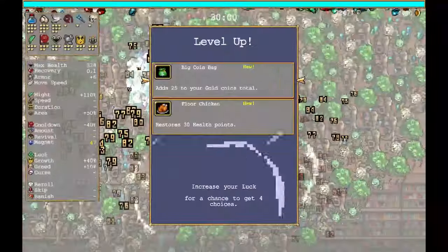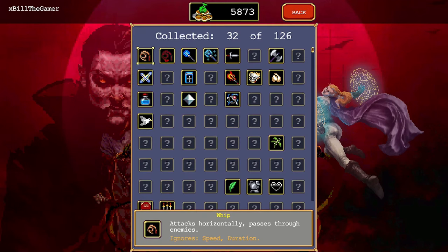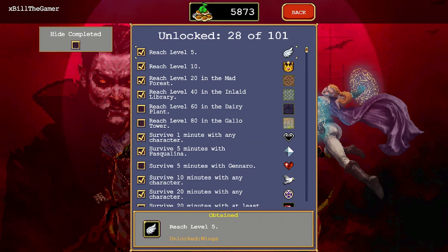This game gets hectic, there is a lot of depth to it. Starting off, if you go to your collection and look at these items — for the whip you'll see there is orange text at the bottom that says 'ignores speed and duration.' So when you unlock something in the game, if you come to your collection after that run, you are going to get tips on how to better use that item as you're building through the levels. With the King Bible, some of these tips will tell you what that item is best with — so King Bible is best to upgrade speed, duration, and area.